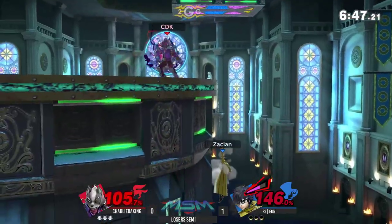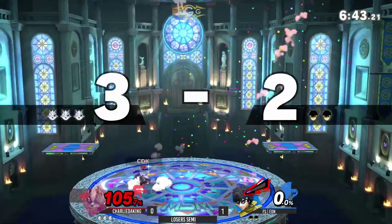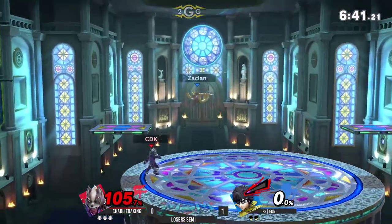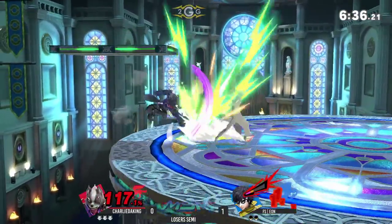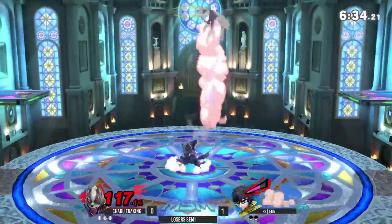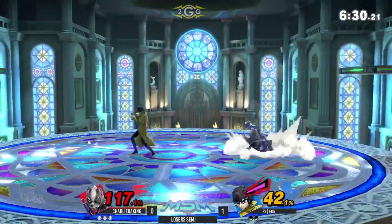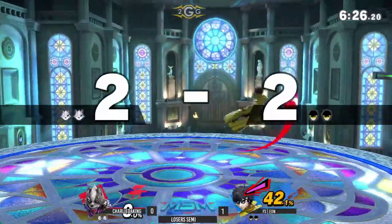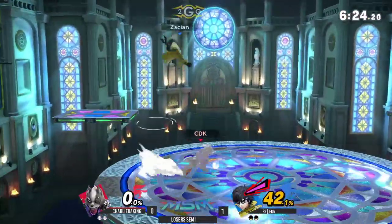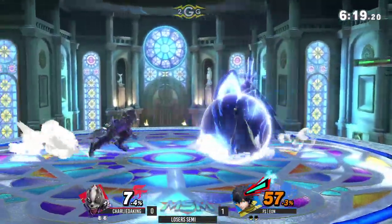Eon's gun usage is just so phenomenal. Scooped. Gun, drift, gun, back air. Fair, fair, grab, up throw, up air — that was pretty slick. The only problem is you're playing against Joker and now you've given him meter. That up smash was so big for Eon — now he has Arsene to play with on this dock.